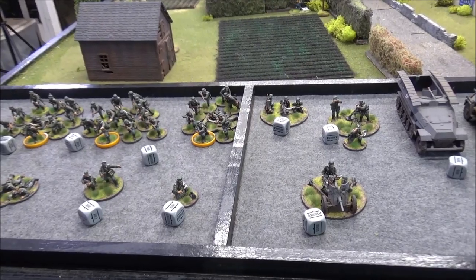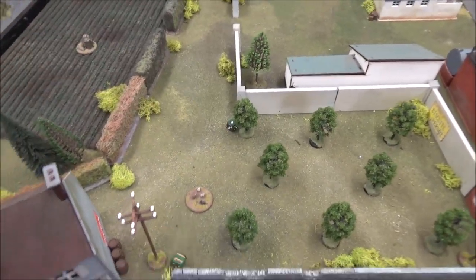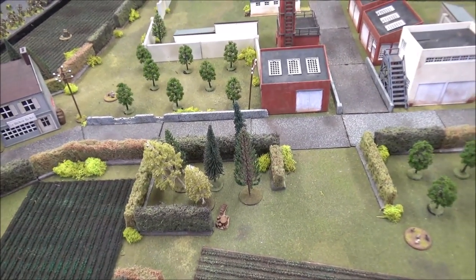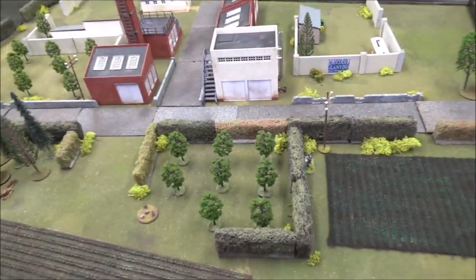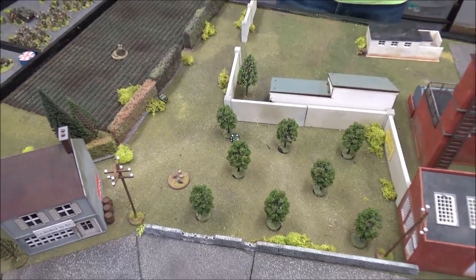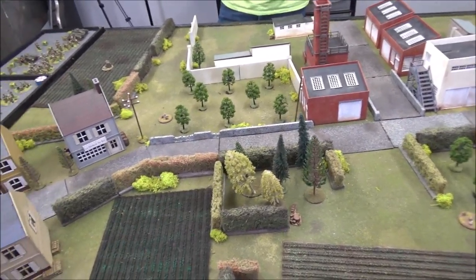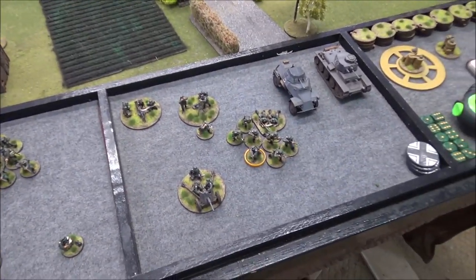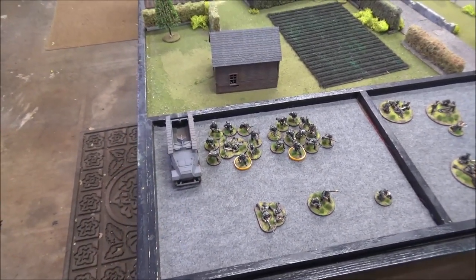We roll to see who plays which side — high roll wins and gets to be the British. Andre wins and takes the British, having been eager to use his free observer. Travis will play the Germans. We then roll for table edge — Andre wins again and picks his edge. Travis takes the other. Andre deploys his first wave: two sections, his lieutenant, free spotter, medium mortar, two-pounder, and the A9 close support variant with a light howitzer.